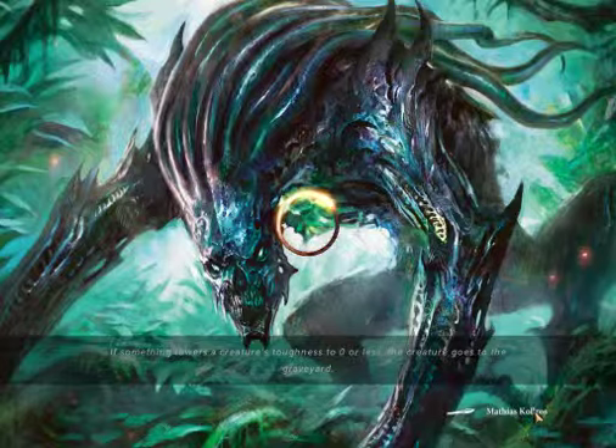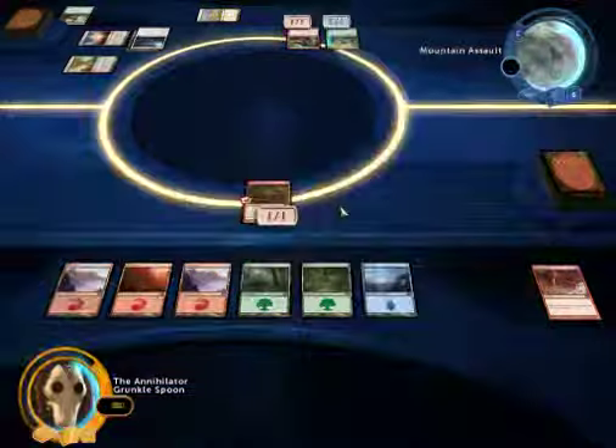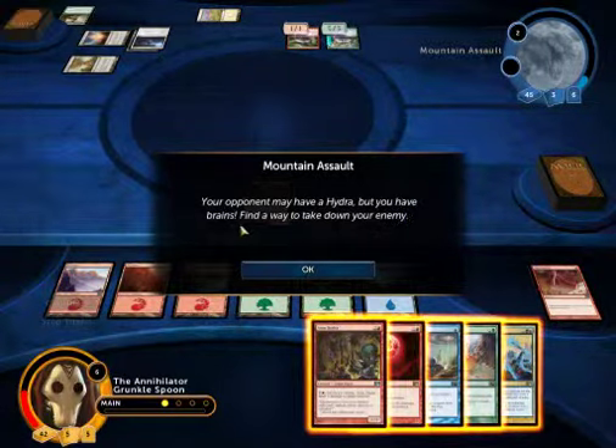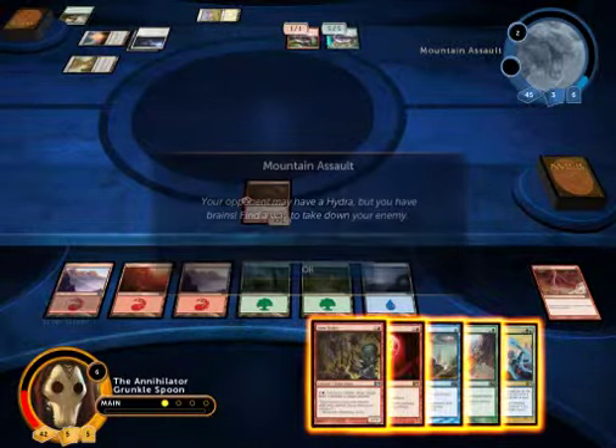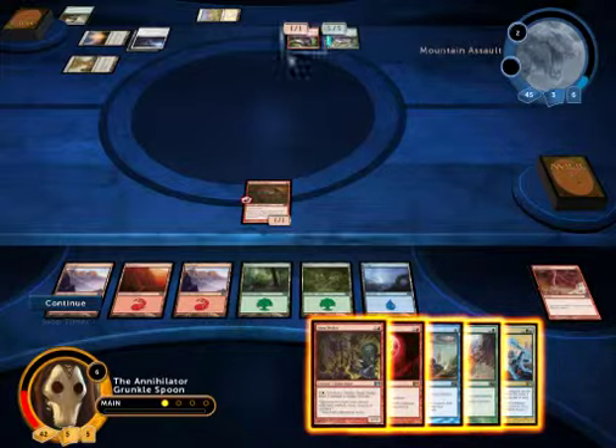Your opponent has a Hydra, but you have BRAINS! Find a way to break down your enemy. So he's got two life, and I have to figure out how to deal two damage to him this one turn.